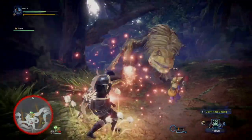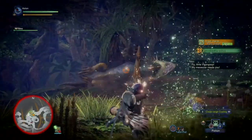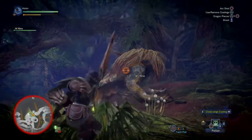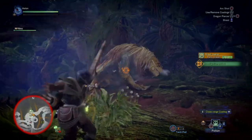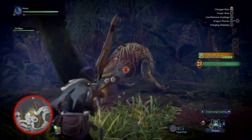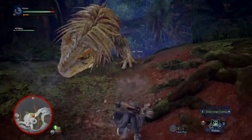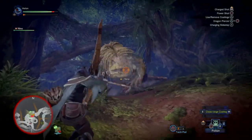Looks like we're close again. Grab anything you need while running through the open spots. When he goes down, hit him with the dragon piercer — got two of those off that time. While running through the path we picked up a lot of loot. Just keep fighting, especially while he's focused on the palico — you want to get as much damage done as possible. He got me that time, but just keep dealing damage when you can.